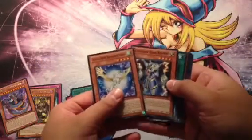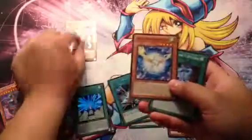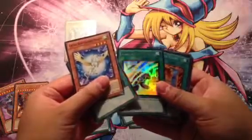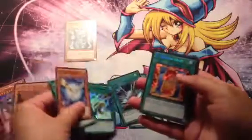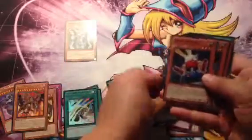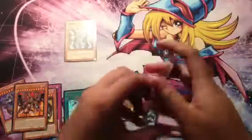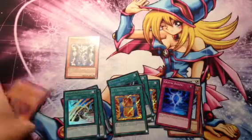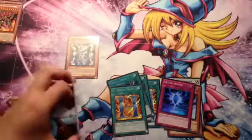Last Raw Yellow. Sapphire Pegasus. Ooh, Thunder King — there we go. There's something. Heart. Crystal Raigeki. Card Trooper. Okay. Alright, that's the Raw Yellow stuff. Let me set it to the side here.